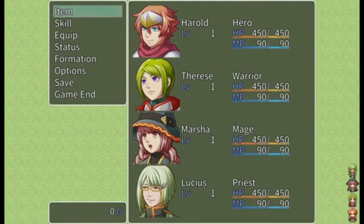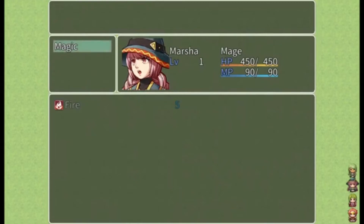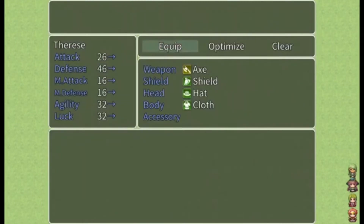Okay, so we have stats. We have Harold, Therese, Marcia, and Lucius. Hill, spark, fire, hill. We got a sword, we got all generic equipment. I am going around pressing buttons, and guess what — this truly is a test.